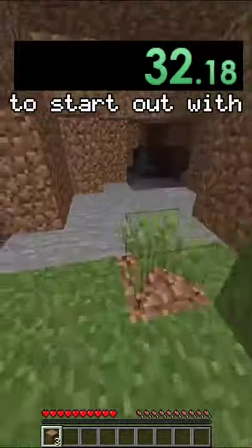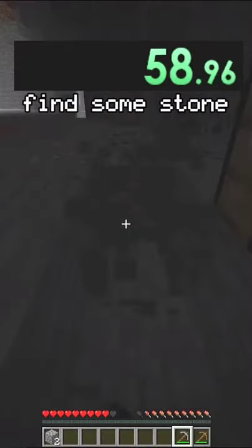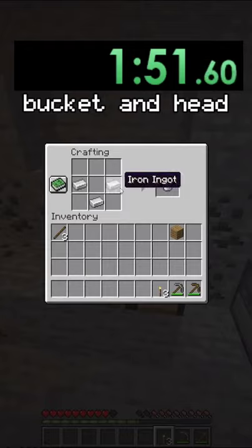So we start the speedrun and I get some wood to start out with, then I head underground, find some stone and some iron, and I make a bucket and head back up to the surface.